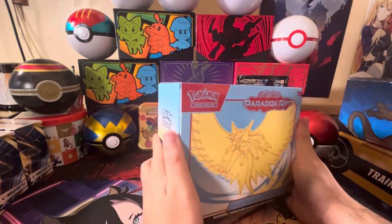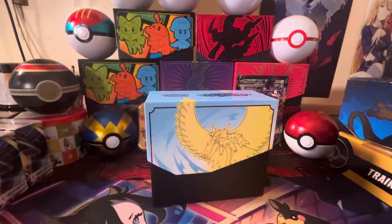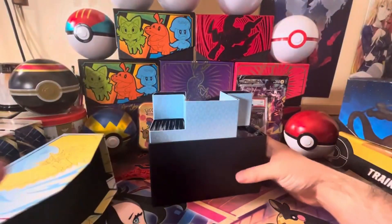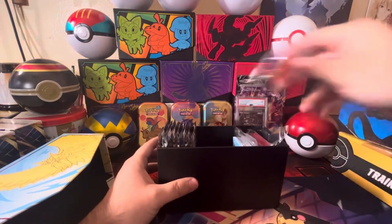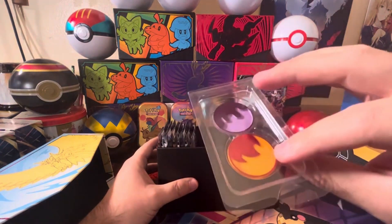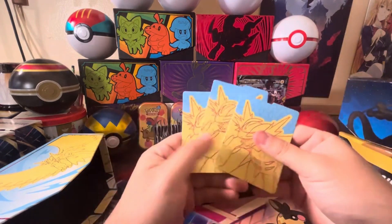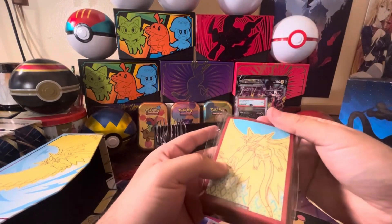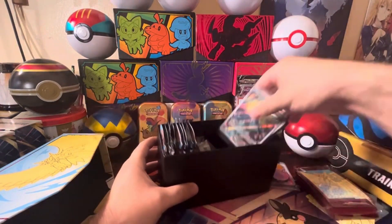Let's start with the Roaring Moon ETB. We got the booklet and all the accessories inside. Let's go ahead and get rid of the divider — we got some counters, we got the Roaring Moon separators and we got the sleeves. Look very nice, really enjoy this.